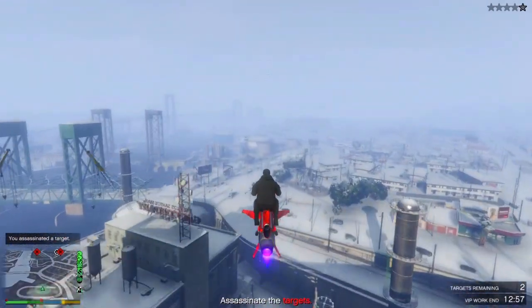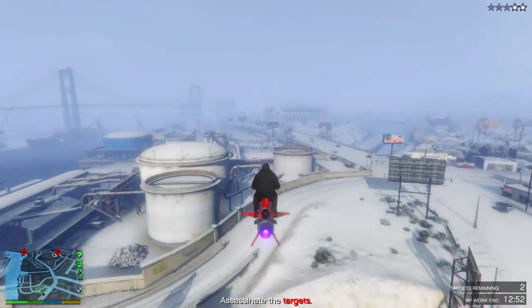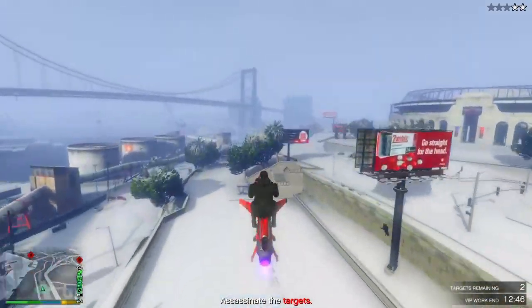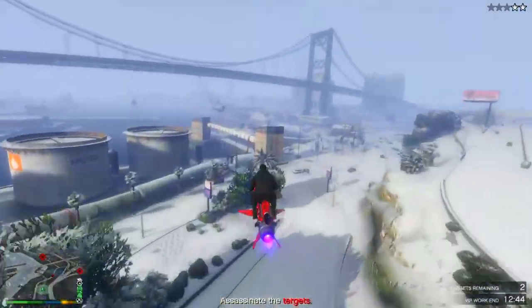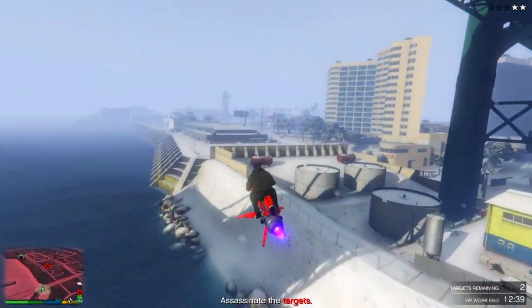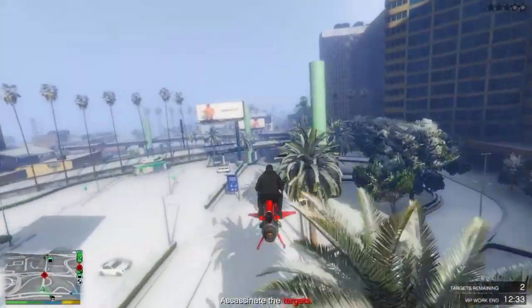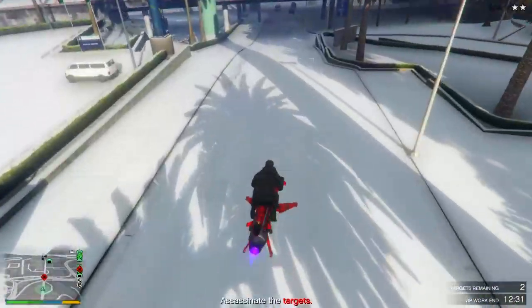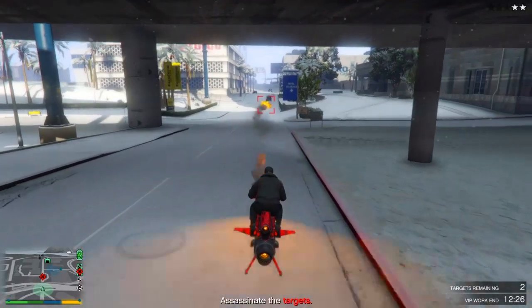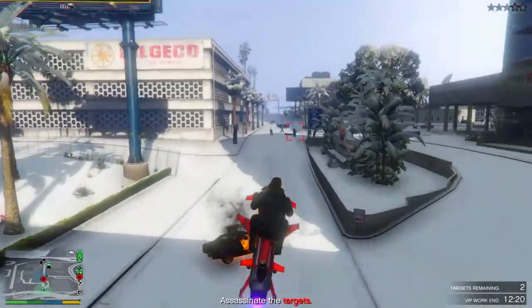Sometimes targets are a little far, which is why it takes slightly longer. Sightseer is easy but you might go from the airport all the way to Palito Bay — you can't guarantee where it sends you, though it typically pays more since it takes longer. Headhunter pays about $20,500 to $21,000 normally; the max is $25,000 and the minimum is $20,500. For this guide I use the $20,500 number.